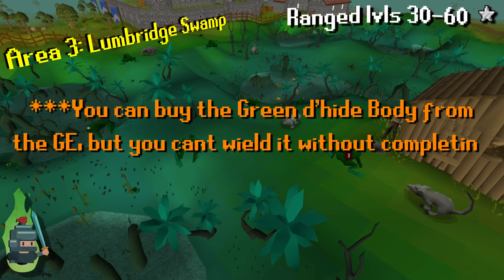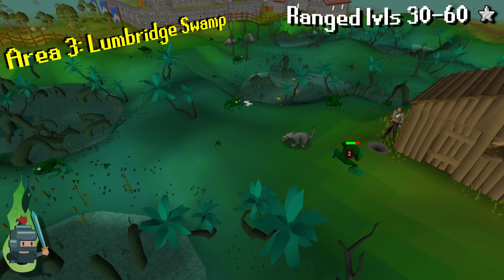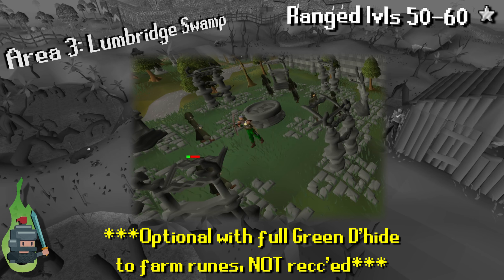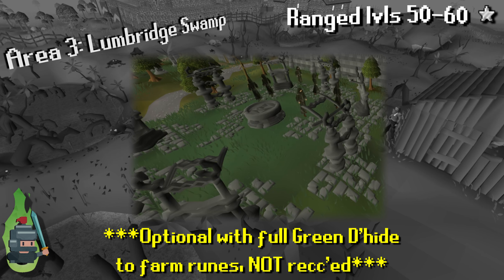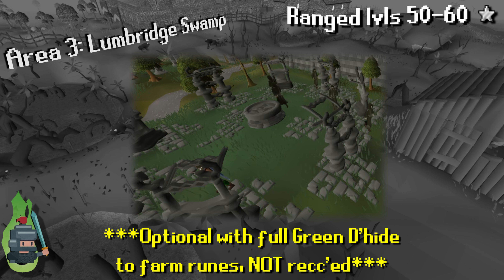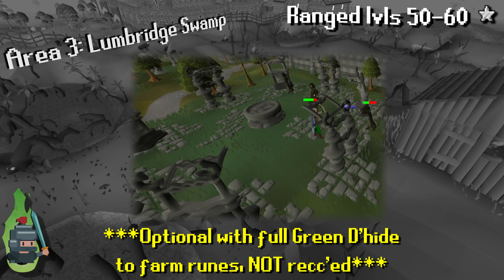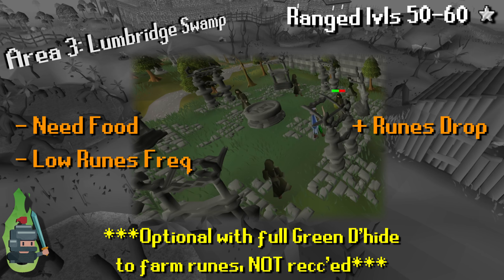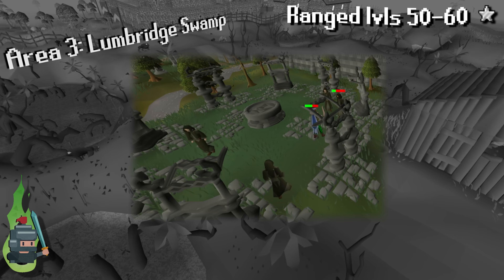I've read a few guides and they suggest that around range level 40 with the green dragonhide, you can train on dark wizards to get some runes to prep for magic training — which is coincidental because my next video is probably going to be a similar guide on magic training in free to play. But realistically, I don't think this is actually that great an idea because you need food and it's very hard to safe spot. So unless you're really desperate for runes, you're better off following the next couple of stages, getting money and buying runes as you need them. It is an option though — maybe from levels 50 to 60 if you want some runes.